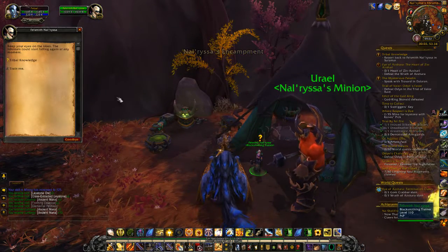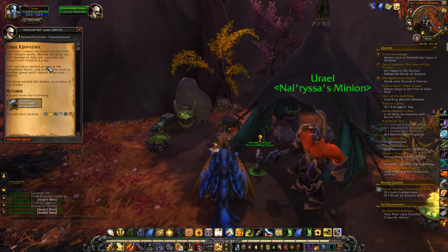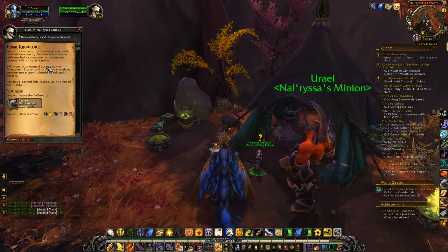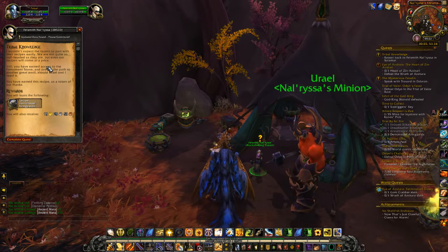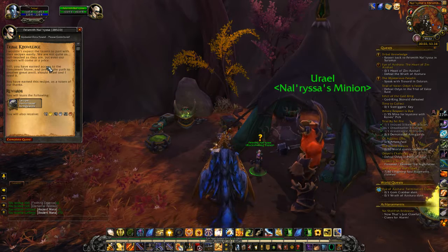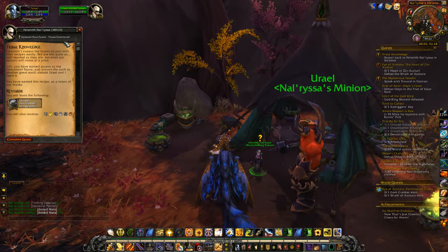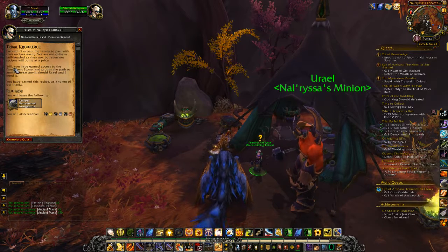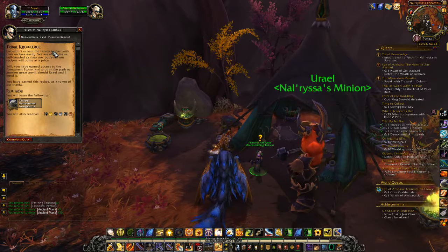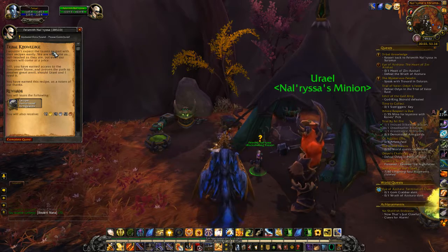Victory lies ahead. I wouldn't expect a Torn to part with the recipes easily. We're not quite as bull-headed as they are, but even our recipes will come at a price. Still, you've earned access to the Firmament Stone and proven the path to another great anvil, should Uriel and I need it. You have earned this recipe as a token of our thanks.